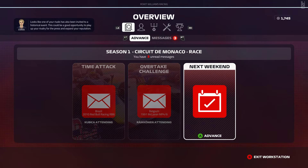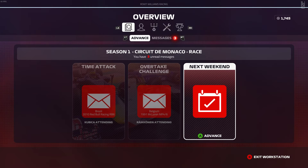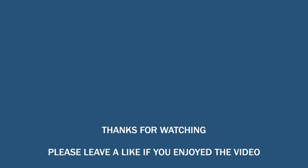Looks like one of your rivals has also been invited to a historical event — that's great, could be a good opportunity to play up your rivalry for the press and expand your reputation. We're sitting in 10th with 16 points — we're not going to win the championship, no chance. Constructors are sitting in 7th, not too bad. Toro Rosso have yet to finish in the points this season — that's crazy. Next race up — we need to replace the gearbox, which is quite a penalty. And up next is Canada, one of my favourite Grand Prixs! We'll have that video very shortly. Hopefully not as big a gap between videos — life gets busy sometimes. Hope you enjoyed watching; please leave a like and I'll catch you all next time. Bye!